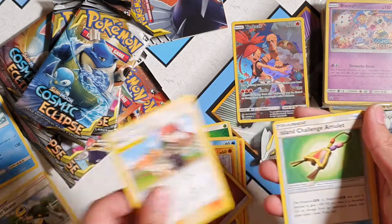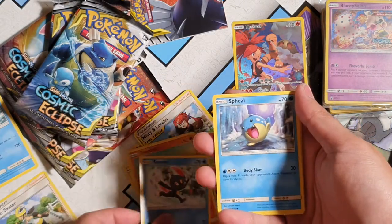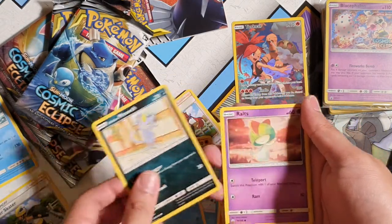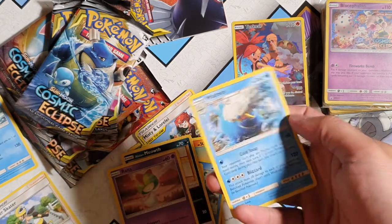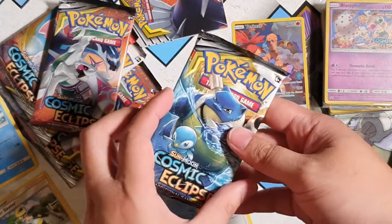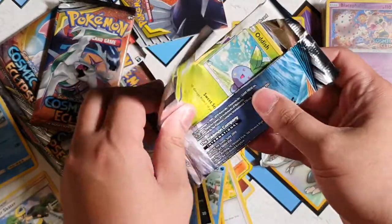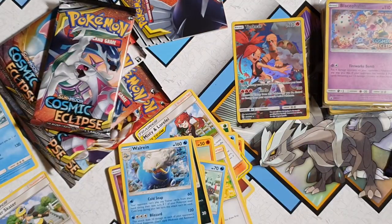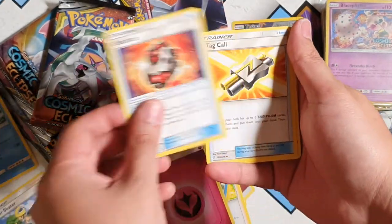Misty and Lorelei, Erika, Trapinch, Sneasel, Seel, Meowth, Rolls. Oh! Crabominable for the reverse, and for the rare we have a non-holo Weavile. Weavile. I'll get the Fat Blastoise and the miniature Weavile. So far we have not pulled anything great — not that I think anyway.